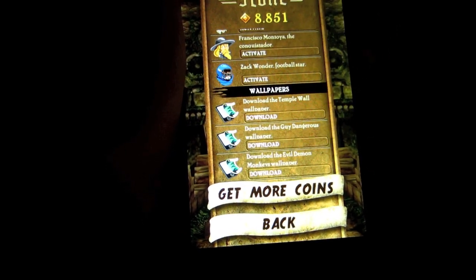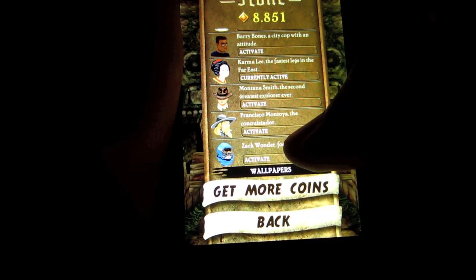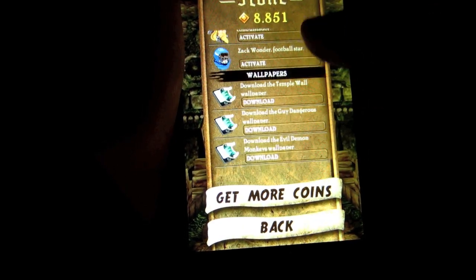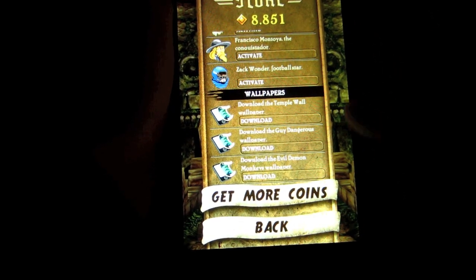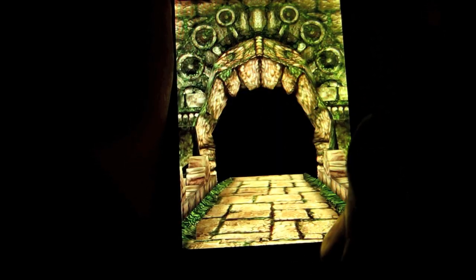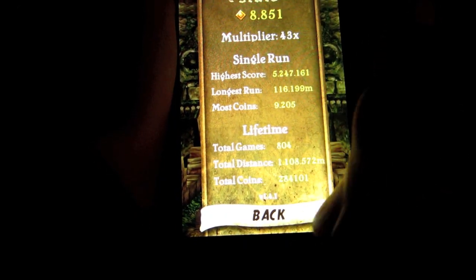You can unlock characters, which is really nice — you have a selection of six or seven characters. There are also some wallpapers, which aren't really worth it. And here are the Stats: your high score, longest round, and most coins collected. There are also Options and a Tutorial.